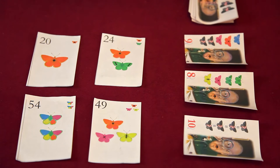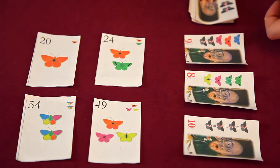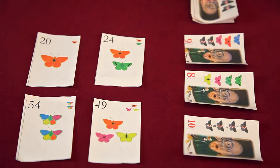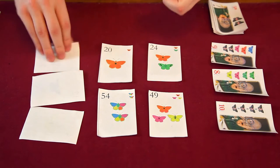On any given round of Butterfly Garden, you deal out a number of cards off the top of the deck equal to the number of players, and you have one fewer victory point cards than players. In a four-player game, four butterfly cards come out and three curator or garden cards are available, plus you can see the top card of the victory point deck for future rounds. Everybody has a hand of three butterfly cards and simultaneously chooses one to play face down.